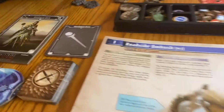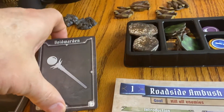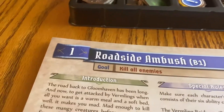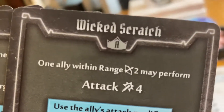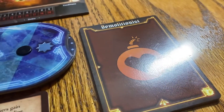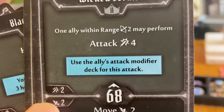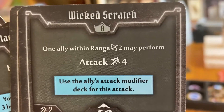We are getting things set up here. We've got the first cards — you only use the first ones from a huge stack of player cards, these are your different player abilities. It's kind of a deck-building thing. For this beginning scenario — scenario one — you only use the first six cards, and they're marked with a little crown at the top with an A in it. The demolitionist over here has his six cards as well, the same kind of thing with the A's. They've got little blue hint boxes — for example, this one says 'one ally within range two may perform attack four.'